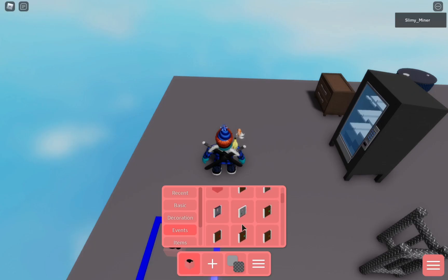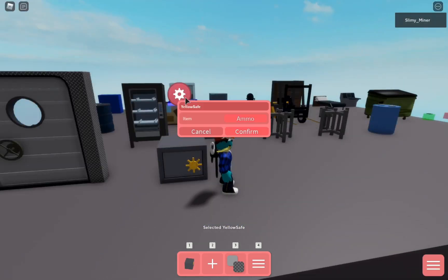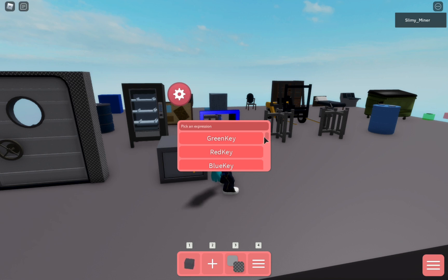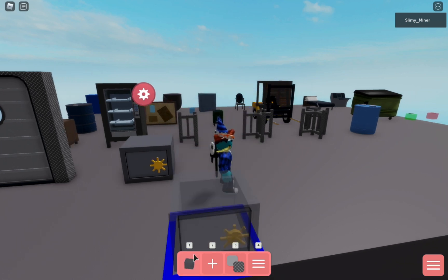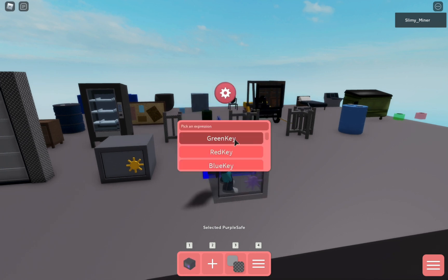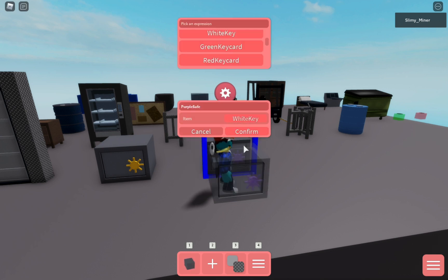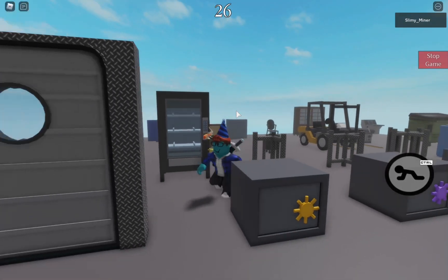We got a ship door. The yellow safe - you can customize what's inside. So we can go purple key, confirm, then put the purple safe, and then put a white key in it.